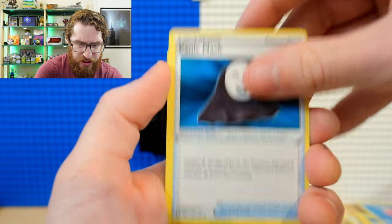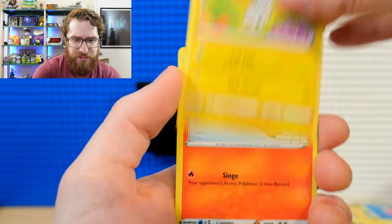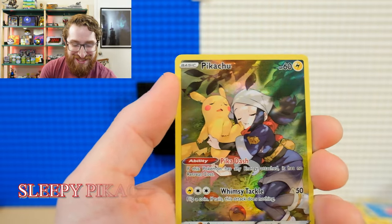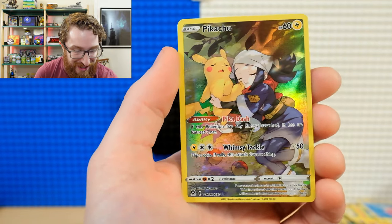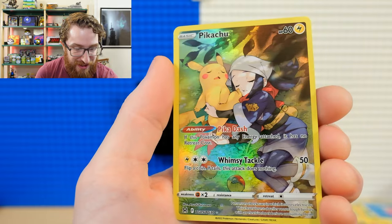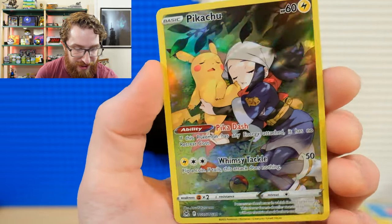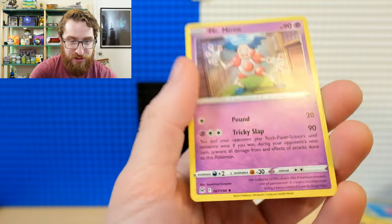Darkness Energy, Panic Mask, Roserade, Slugma, and a little puppy dog. Yes! A Trainer Gallery pull — maybe one of the best Trainer Galleries in this set: the Sleepy Pikachu. Look at that. What a fun card. Mr. Mime non-holo, but that Pikachu — a full art in that fun Trainer Gallery.